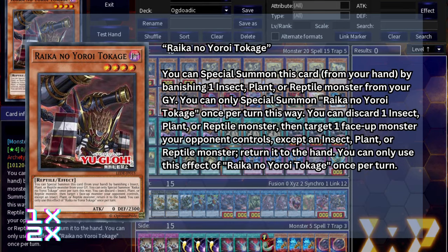Our last main deck monster is Raika no Yoroi Tokaje. He's a level 4 dark reptile, and you can special summon him from hand by banishing one insect, plant, or reptile monster from graveyard — once per turn. Also, you can discard one insect, plant, or reptile monster to target one face-up monster your opponent controls, return it to the hand, and you can only use this effect once per turn. Tokaje is one of the few reptile monsters with a removal effect. It's extremely easy to summon in Ogdoatic, and it doesn't lock you into summoning insects, plants, and reptiles like the previous cards did, meaning you're free to use it any way you'd like. When it comes to Raika strategy on its own, this one has the least utility, but for Ogdoatics or reptiles this card is absolutely one of your best extenders. I prefer to run it at 2 due to reptiles' lack of removal, but the deck can still function if you run it at 1.